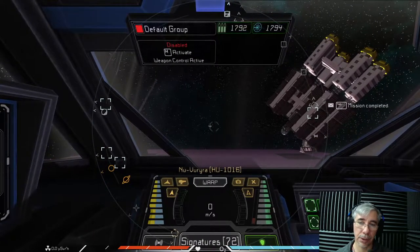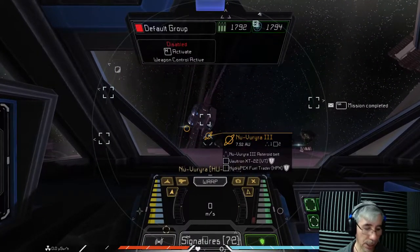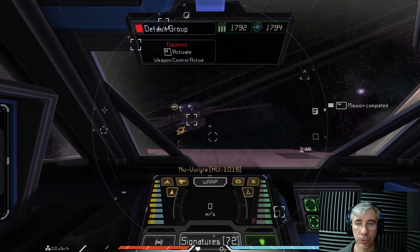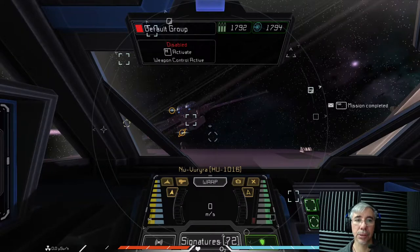I built the deep space station because I wanted to make the behemoth freighter. Building this ship requires so much material that I couldn't hold it all in my private vault at the starter stations. So I used the deep space station to gather all the resources. This station has four drone bays, and the mining drones helped me mine the materials as well.